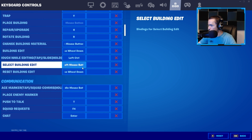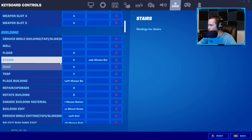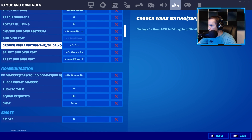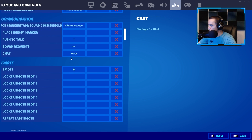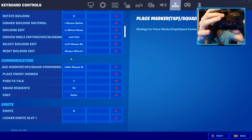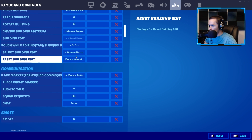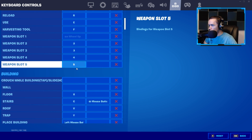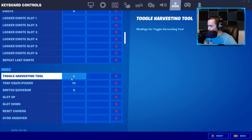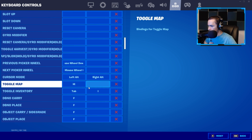For keyboard controls — this kind of matters because I have Reset Building Edit set as Mouse Wheel Down, and I also have Confirm Edit as Mouse Wheel Down. I have a scroll wheel add-on for scroll wheel reset on controller. I've made a video about it in the past — it's basically something you can buy that gets you scroll wheel reset on controller. I also have Slot 1 set as Mouse Wheel Up.